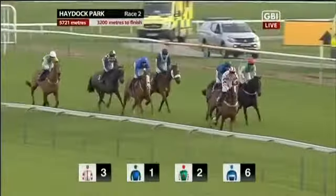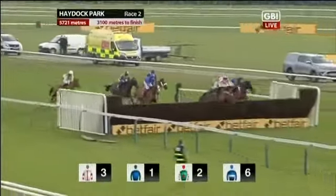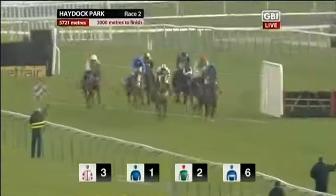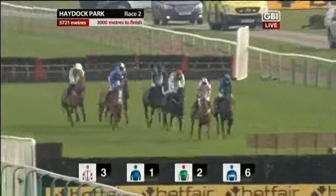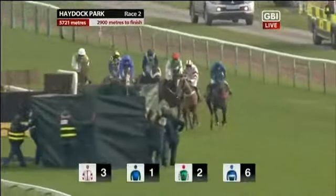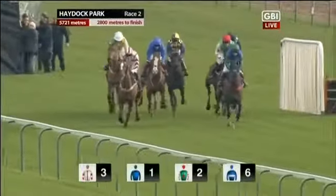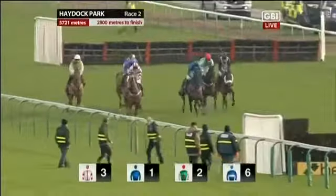Circuit under their belts, they come to fence ten. Red Infantry continues to stargaze a little but jumps soundly enough. Bishop's Road moves up to apply a bit of pressure. Dawson City in third, then the white-faced Alvarado, and the last three remain as they have been throughout — Sam Red, Two Smoking Barrels, and Very First Time — on to the next pair of plain fences up the straight before one further circuit.